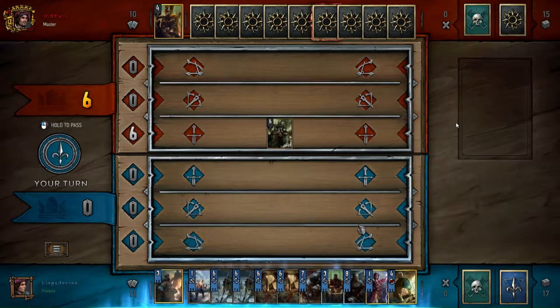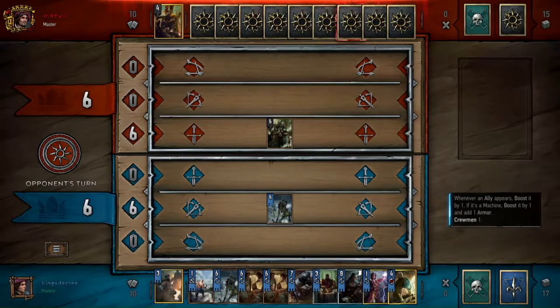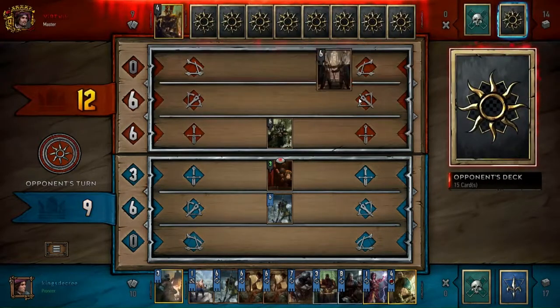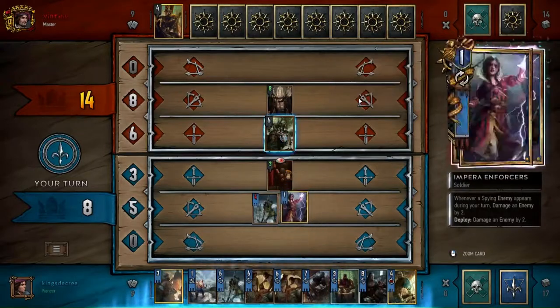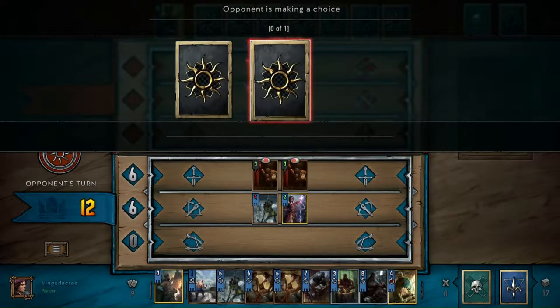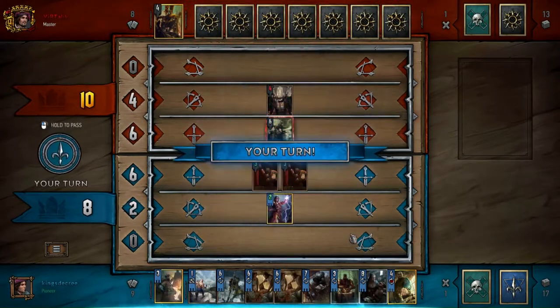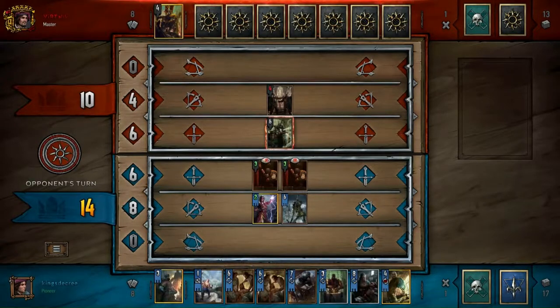Let me look up the exact name of it real quick. I believe it was called 'Henselt Combo.' It kind of deviates from the previous Henselt armor deck and goes more into — I believe they were tagging it as a deck that had a lot of flexibility. I actually just started playing this deck a couple of games ago. By the way, if anyone's curious, I get all my decks from Gwentdb, so if you're looking for a particular deck list it's always going to be on Gwentdb. It's called Henselt Combo.